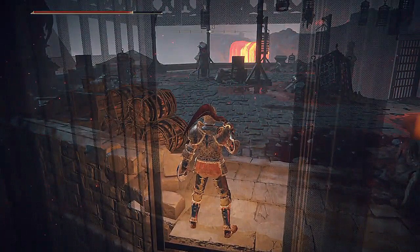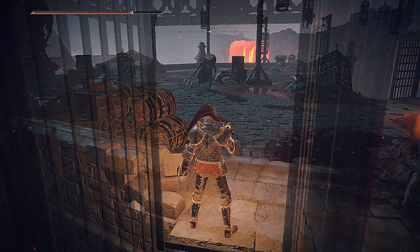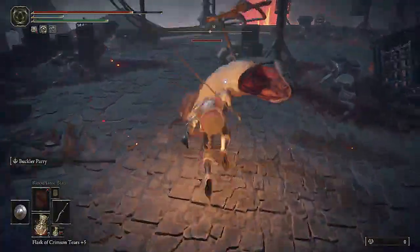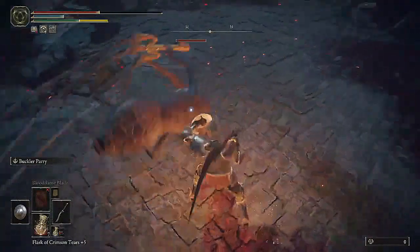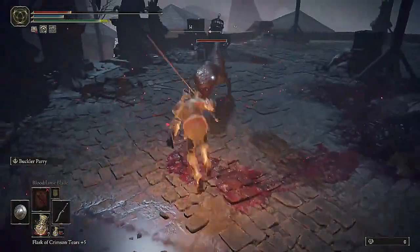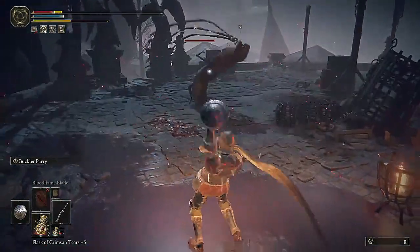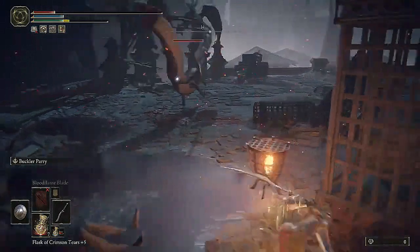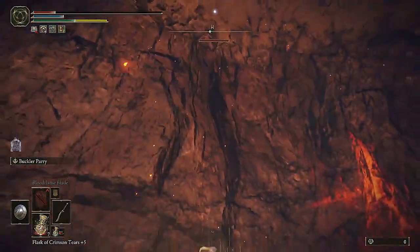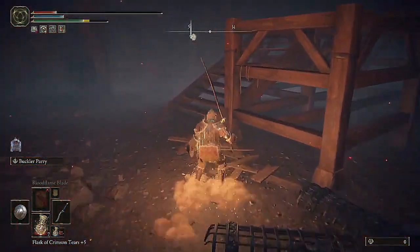I was able to jump successfully. So the second attempt had the right position, everything correct, and the right jump timing. I went straight forward without tilting left or right, jumping at the right timing, and I was able to do it successfully.